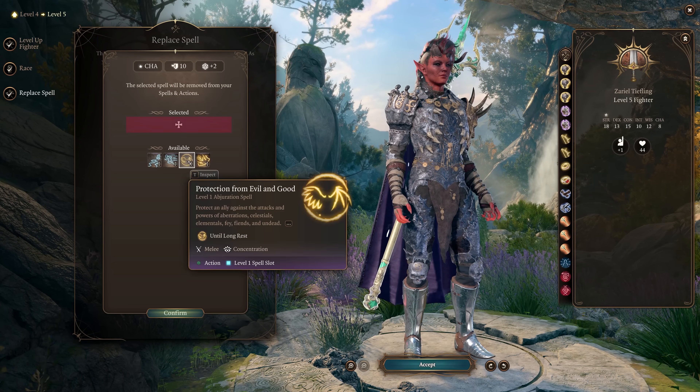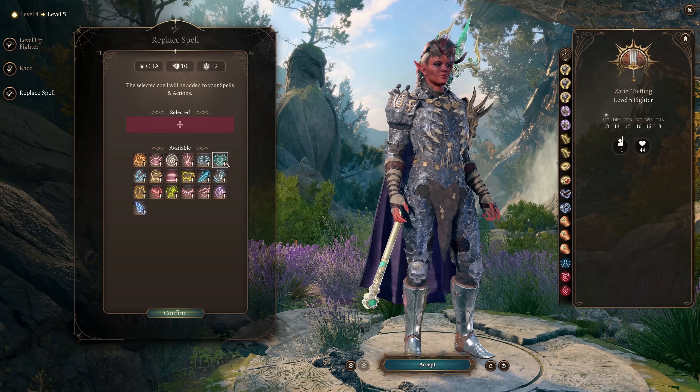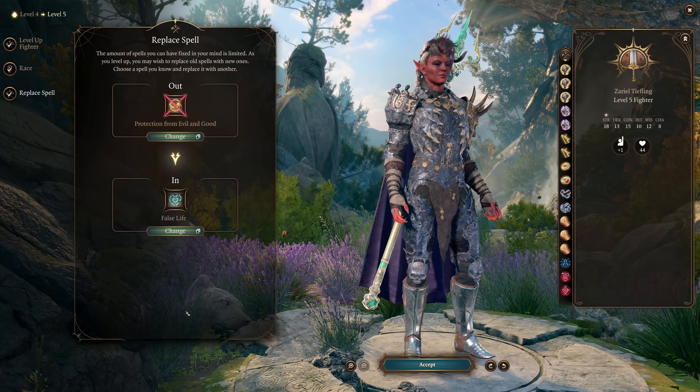At level 5, replace the spell you chose at level 4 and choose Longstrider if your party doesn't have it yet. If it does, you can choose False Life, Feather Fall, Enhanced Leap, or Disguised Self depending on what your party needs.